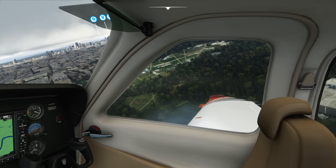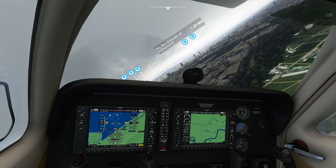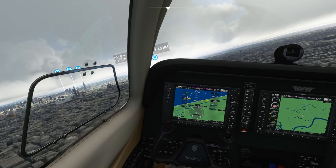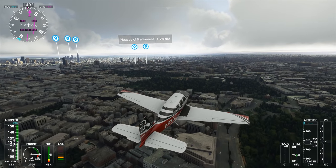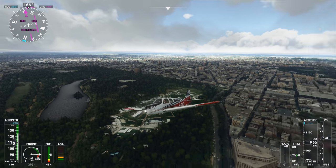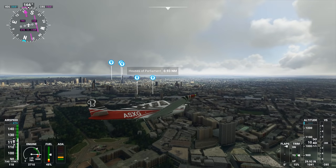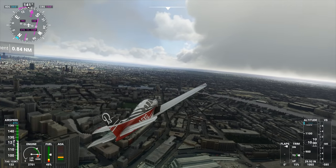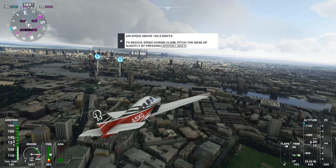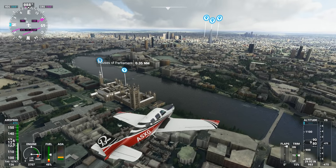Beautiful. That's the low flying pass over Hyde Park. Let's go explore more sights. I imagine we'll see more of the famous shots of London if we follow along the river. We've got Houses of Parliament over here with Big Ben — let's go check it out with our low flying pass. First person is a bit more atmospheric. We've got Houses of Parliament and Big Ben.